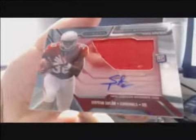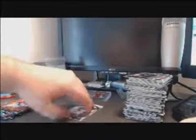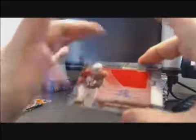And your clear cut is Stephon Taylor — that is a rookie clear cut auto. And these clear cut autos, man, they just got like minor scratches, it's like minor surface stuff going on there. It's crazy. And your last base card. So you got the Stephon Taylor clear cut rookie auto.